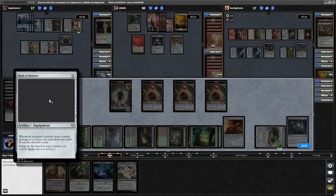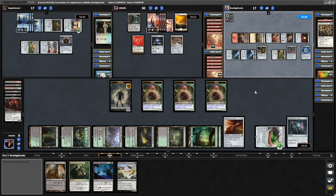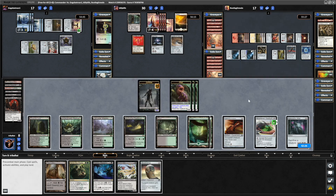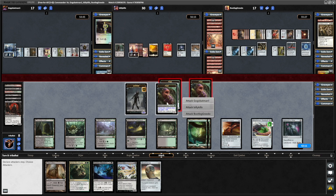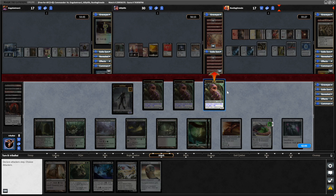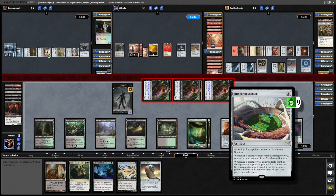Also a Mask of Memory: draw two cards and discard a card whenever you hit someone with the equipped creature. So Greedo down to zero cards in hand but might be able to refill over the next few turns. Skullclamp is really good. Let's take someone out with the Strixhaven Stadium — we'll just swing in with the pest tokens. That is one point of damage to everyone. I think we'll take out Billy Kills here because he's got the highest life total. First time ever playing Strixhaven Stadium and it looks like we're actually going to make use of it this game.